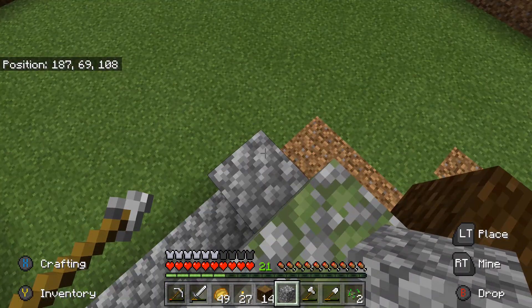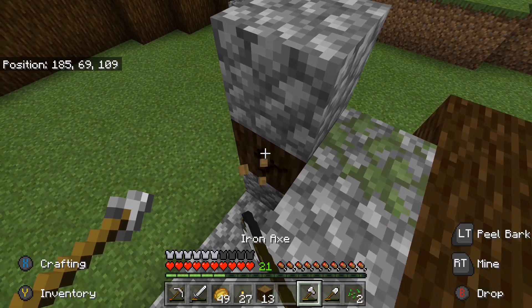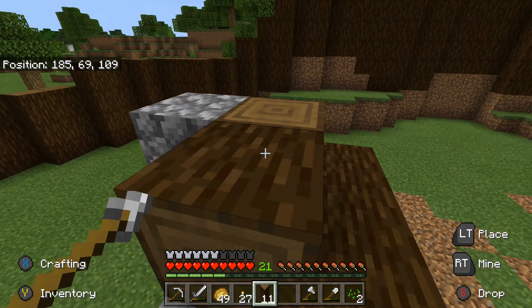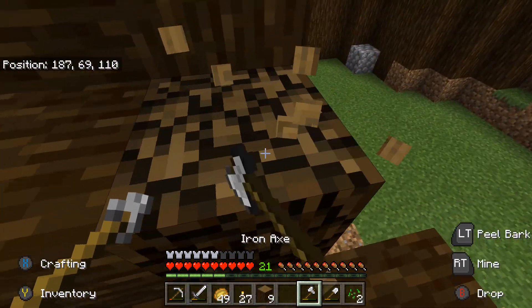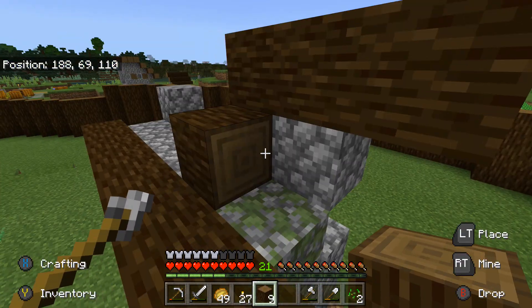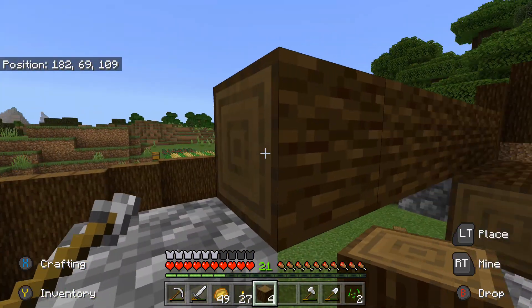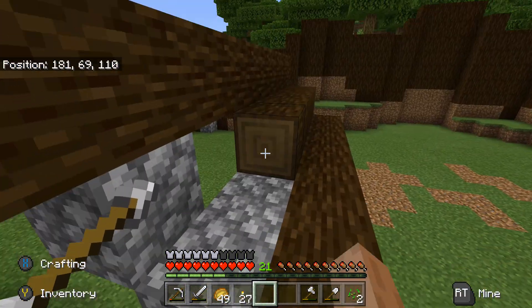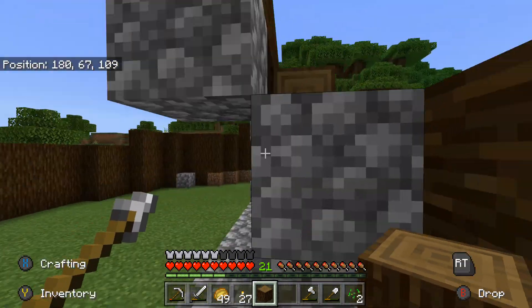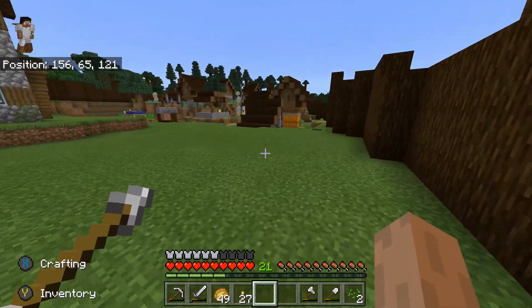So this one must be for above the window, like there. So I can place this like that, turn like that. Don't want to fall off. Did I forget to chop some wood down? I probably left some hanging. I know I've got the trapdoor still.